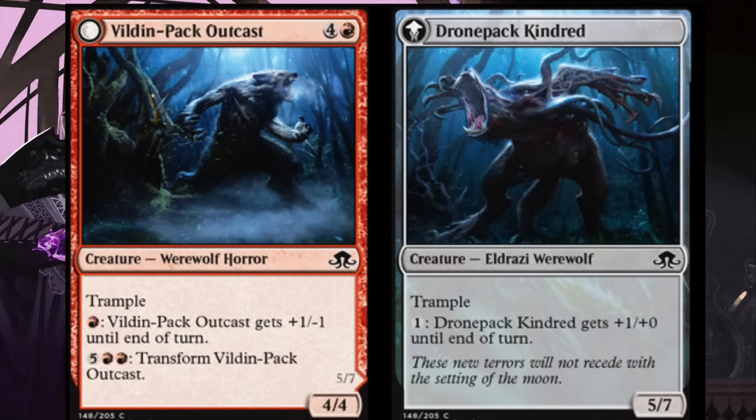Vinden Pack Outcast costs four and a red, has trample. For one red it gets plus one minus one, for five red and double red — seven total — it transforms into a 5/7 with trample. For one it gets plus one plus zero, which is a very strong ability when you don't have any cards in hand and you just have to attack. It has trample, so that's definitely a bonus. I feel this card will see play in limited and sealed.